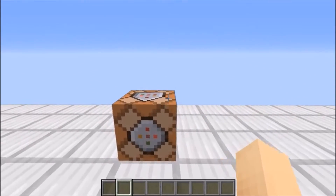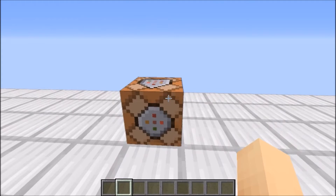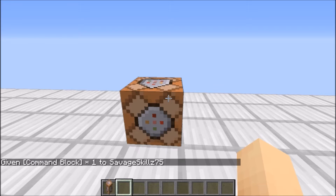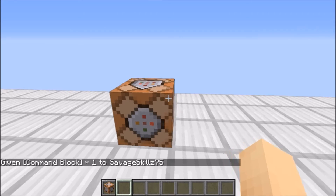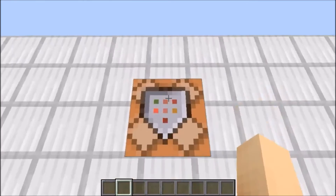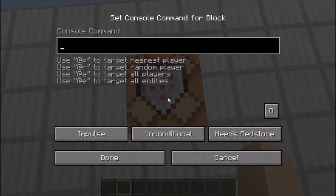The first thing you're going to want to do is get a command block, and the way you can do that is by typing in slash give, your name or at P, and then C-O-M-M, and then you can press tab and it'll pop up right there, and then enter. Also make sure you're on creative mode and you're op if you're on a server. Then once you have the command block, just place it down and right click on it.